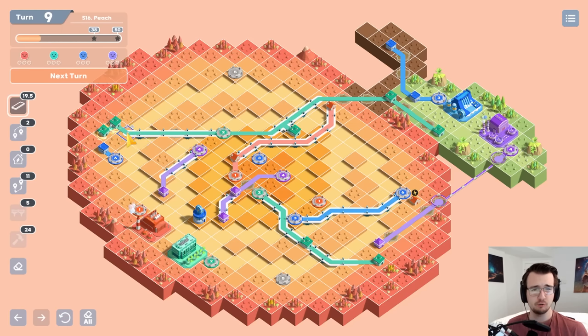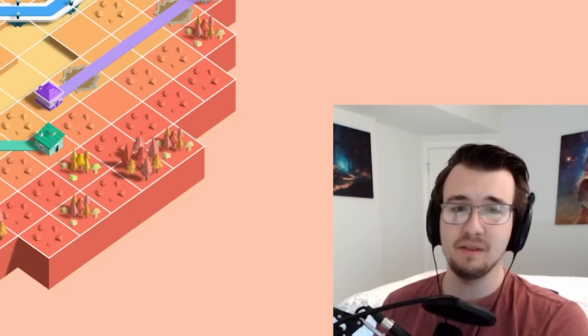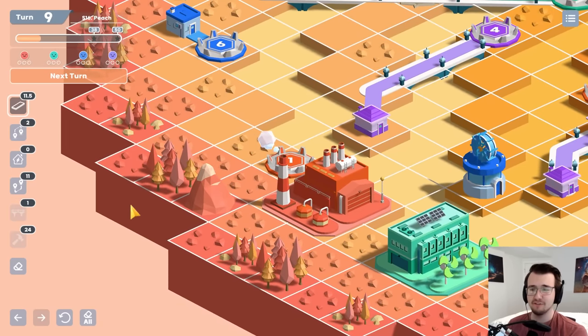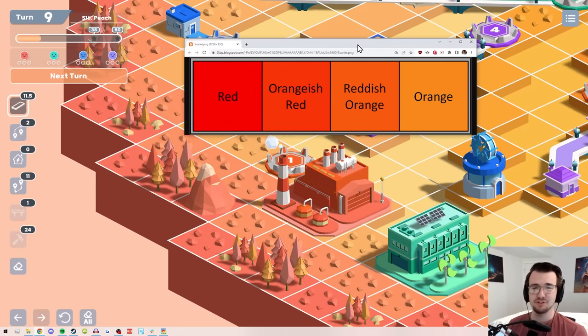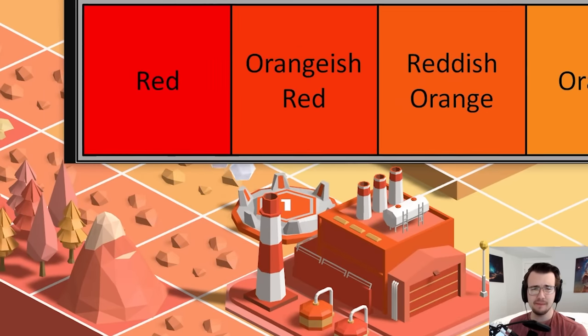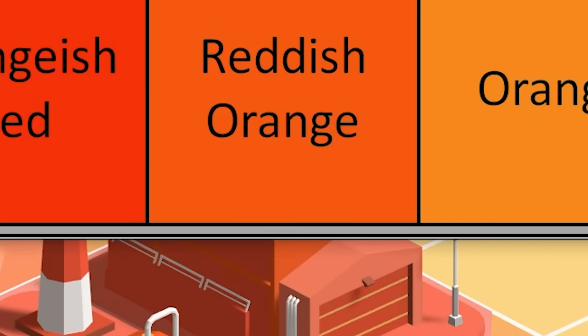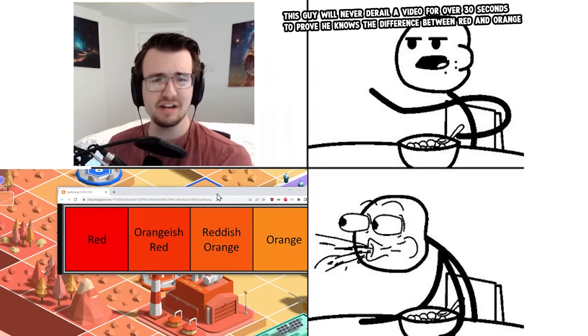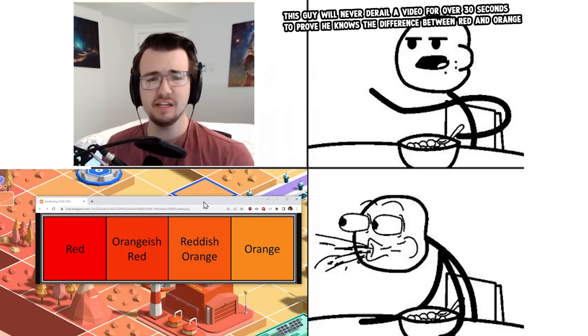I'm off to a pretty good start with the green connection. Now the orange connection, not so bad — I can just go around the six and then bridge on over to the one. I did say orange. Got a lot of comments about this last time, but it is orange, and I have receipts. Let me zoom into the orange power plant here, look at it from its side. I have a color chart here — it's not orange orange, but it sure as hell isn't red. It's smack dab in the middle, and if you look closely, it's exactly the same as reddish orange.